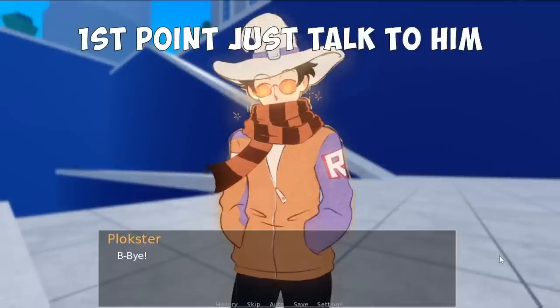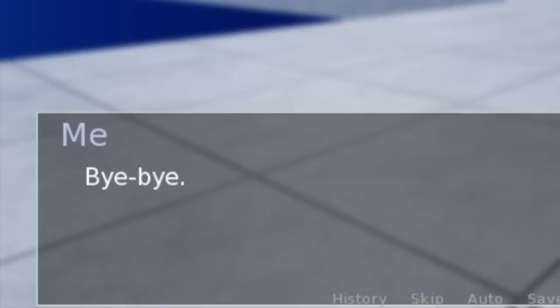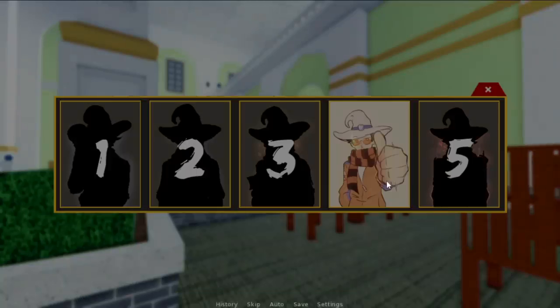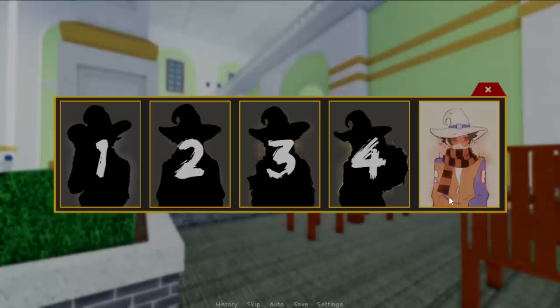Next up is Blockster. First point, just talk to him. Second one: answer is 'Trust, bridges are my go-to.' Third one, just talk to him for a bonus point. Fourth one: answer is 'Sure, I'll do it.' For the final one, just talk to him and you'll get his final point.